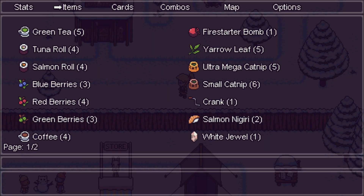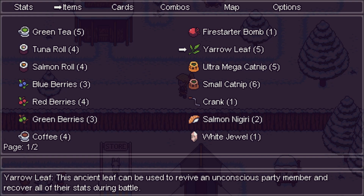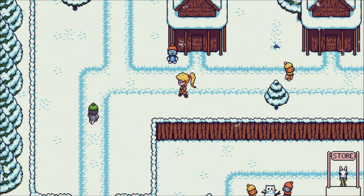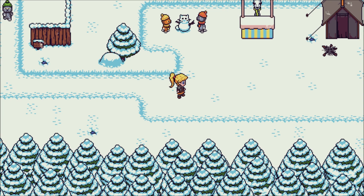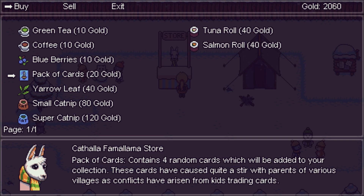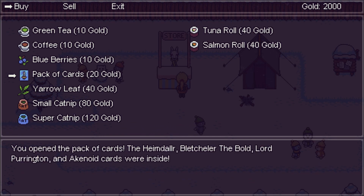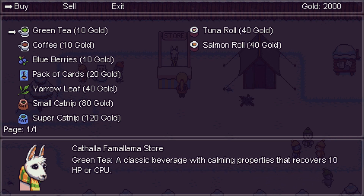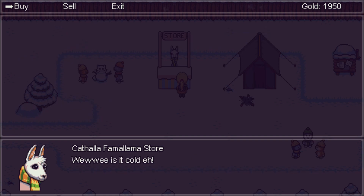I'm not sure if we need to buy any stuff — we have quite a few things. Maybe we'll buy a few tuna rolls and some basic HP-restoring items so that we don't drop dead more often than absolutely necessary. Because I grinded quite a bit, we have over 2,000 gold, so we can buy about three packs of one type and two of another. That sounds about right.